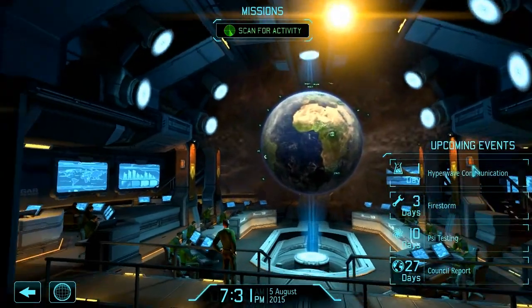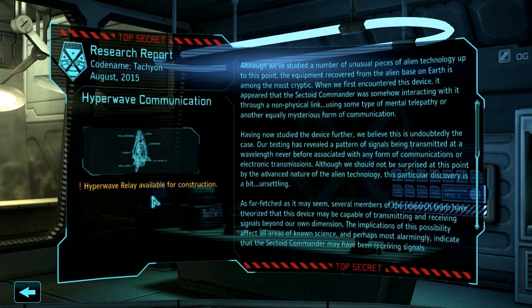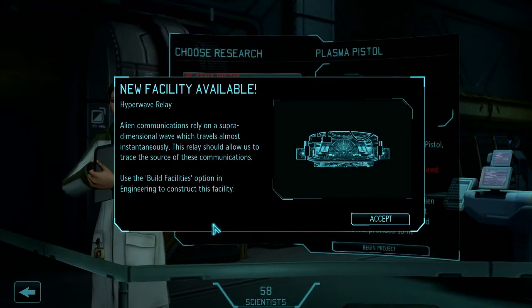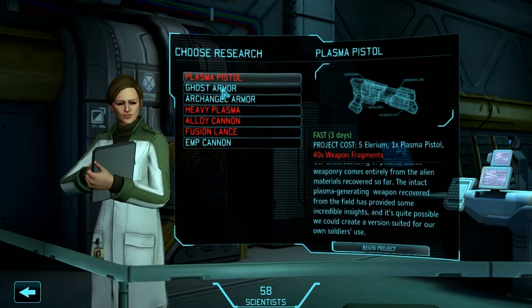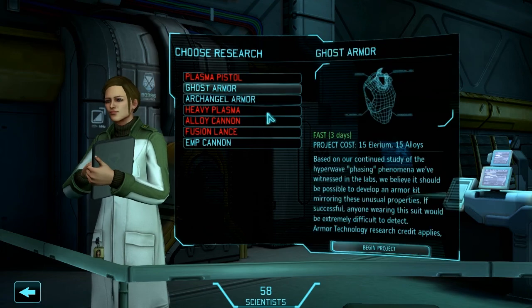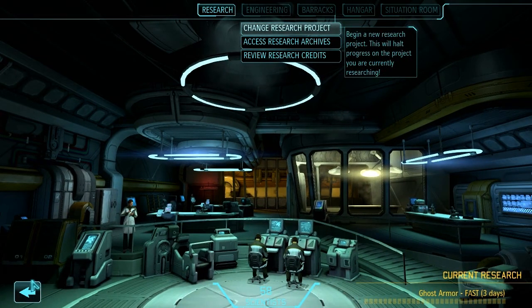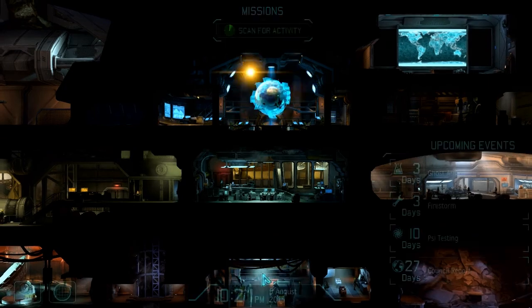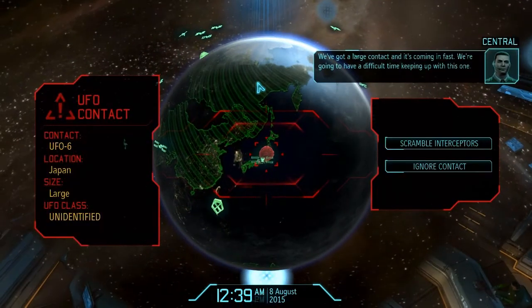Hyperwave communication is almost ready — it's done. That was fast! Hyperwave relay is available for construction. Alien communications rely on a super-dimensional wave that propagates almost instantaneously — this relay should allow us to trace the source. Oh, that gives us ghost armor! Let's research ghost armor — I thought you had to go through Archangel to get ghost, but apparently not. Ghost armor is awesome, though I haven't used it personally.